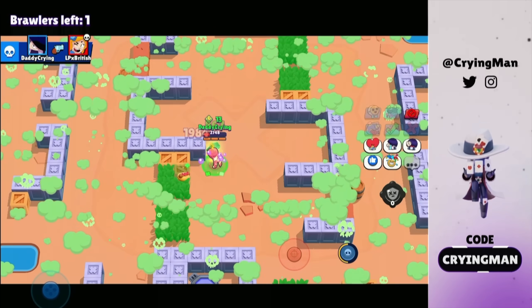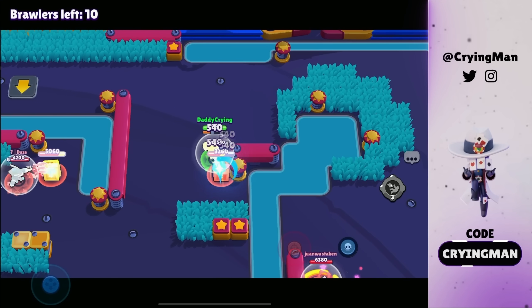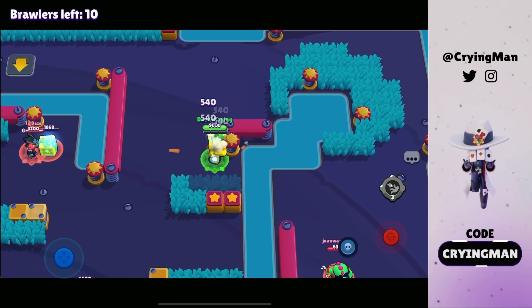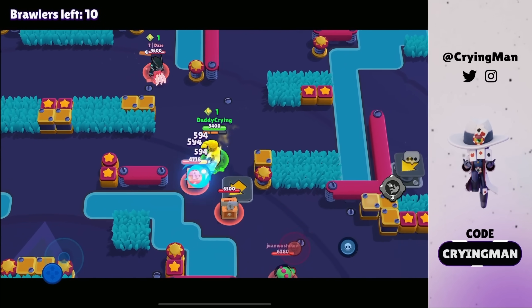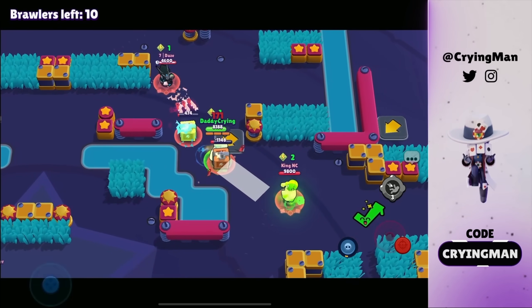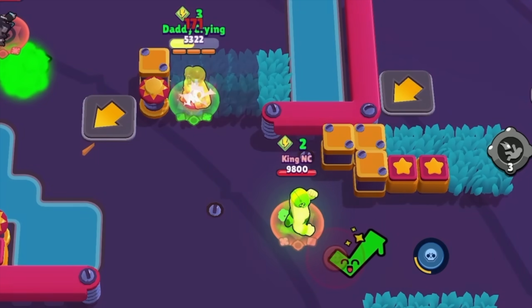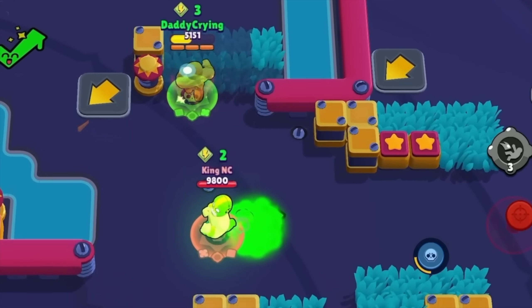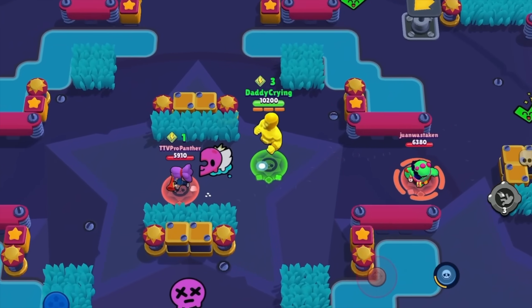We're gonna play the gold Primo in showdown mode — I actually got the silver skin a few years ago and forgot to buy the gold skin, so this is the first time I'm playing it. We can definitely get this power cube but this Crow is using the gadget on me. Primo, stop spinning!